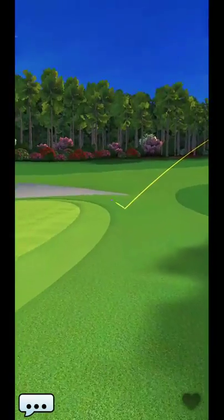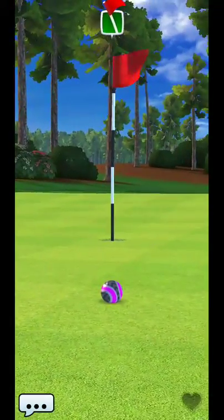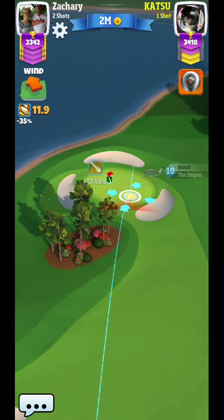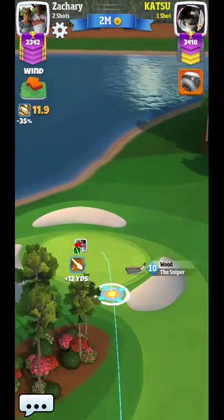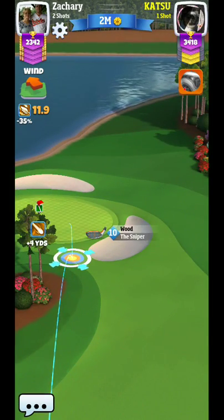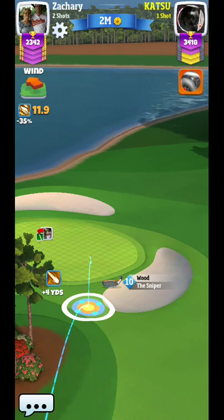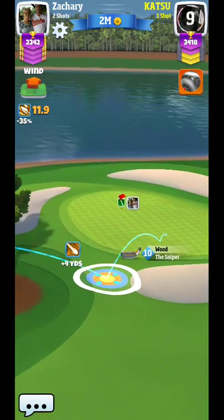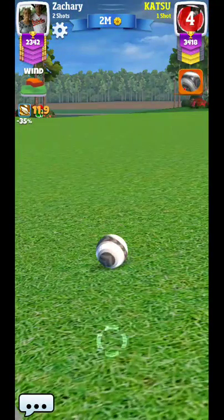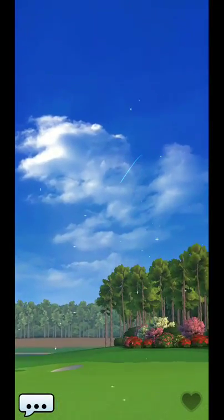That grey ball is going to take me out of the shot — not even going to give it a chance. Albatross is going to be what you're going for on this one, and it is going to be very doable. Having one opportunity would be nice, and this is definitely going to be it. I think you can probably get there either way, whether you use the aim that I did or the aim my opponent did. I think you're going to be able to get to this hole either way to really give yourself a good chance to get that albatross.